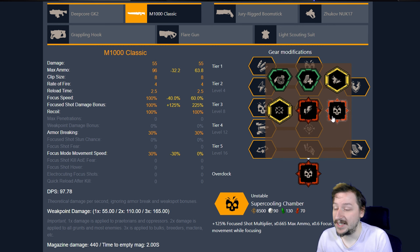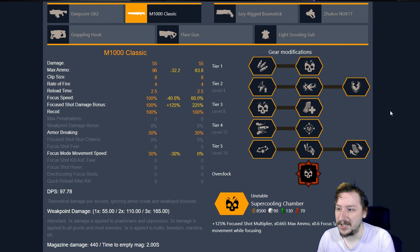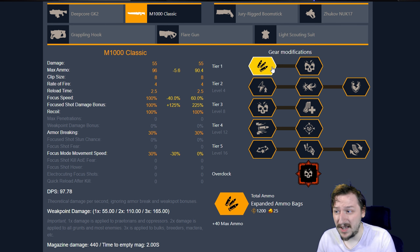Our last overclock is Super Cooling Chamber. This gives us way more damage on our focus shots, but our focus shots take longer to use, we get less ammunition, and we cannot move while using a focus shot. So this is kind of limiting — it makes it into a very unforgiving sniper rifle, but if you are highly accurate you can get some benefits from it. I usually go with expanded ammo bags to make up for that loss in ammo, getting us to at least 90 rounds, which gives us about 45 focused shots. Without it, we're sitting at 64 rounds, which is 32 focus shots. That's why this overclock can be pretty unforgiving.